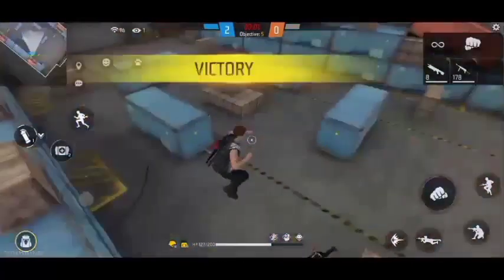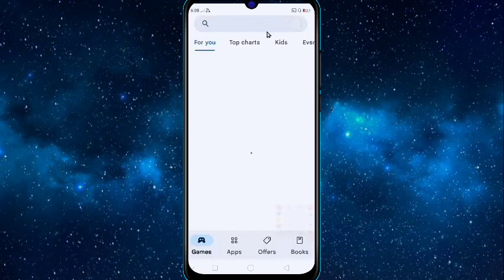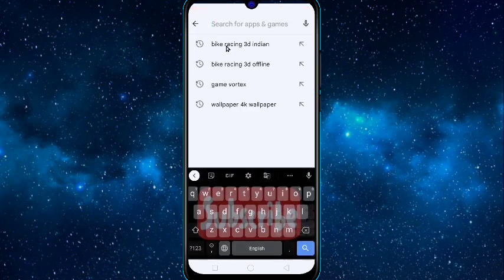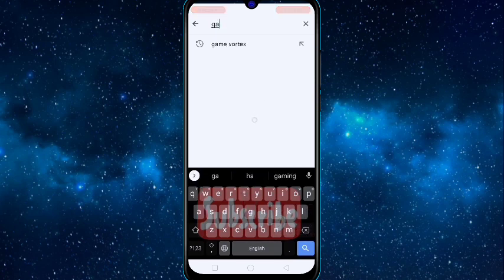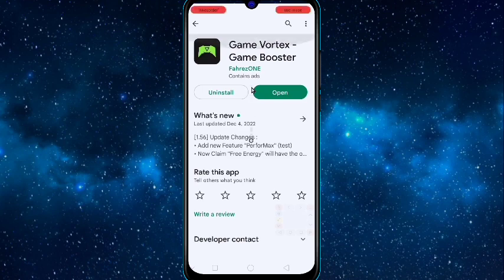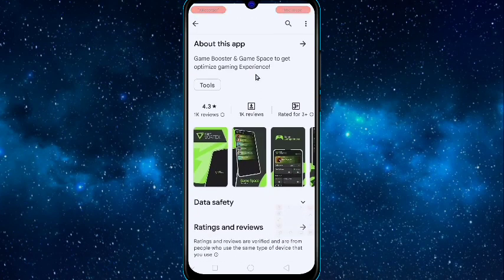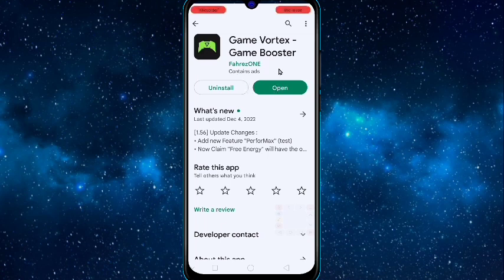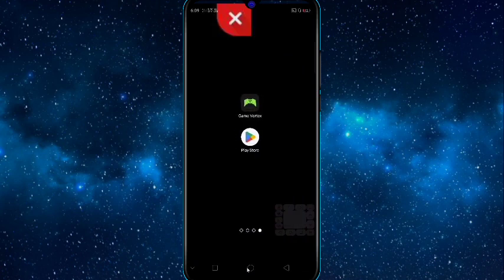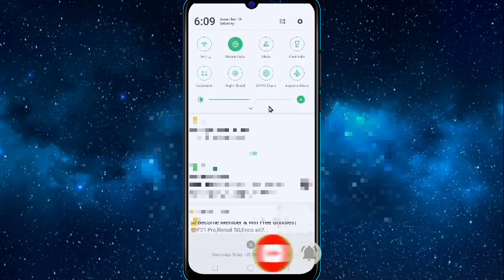To download this app, just open the Play Store and search for 'Game Vortex' — V-O-R-T-E-X. You will get this app, click on it. This app has very good ratings, you can check here. Just download, install it, open it, and apply all the steps as I have shown. That's all for today — if you like the video, don't forget to subscribe and click the like button. Bye!